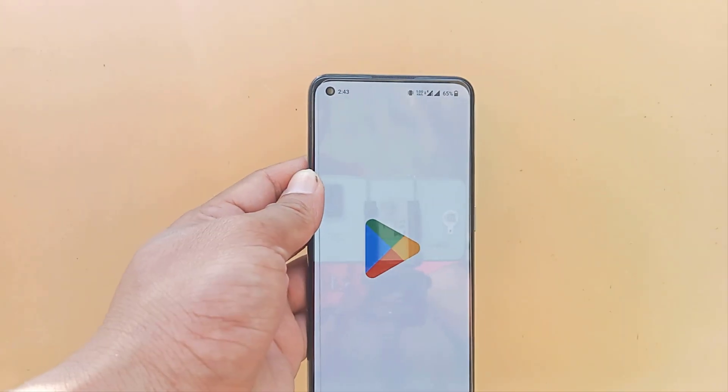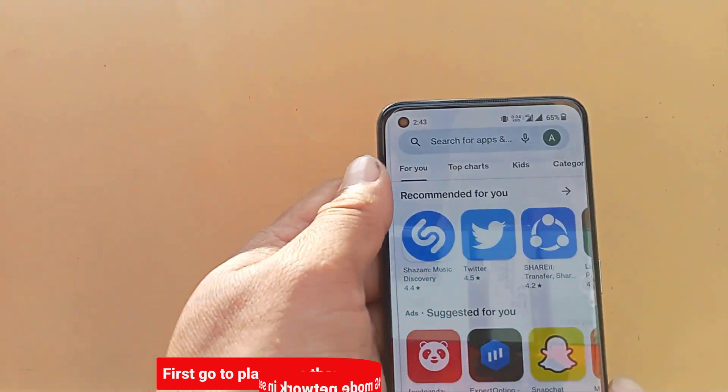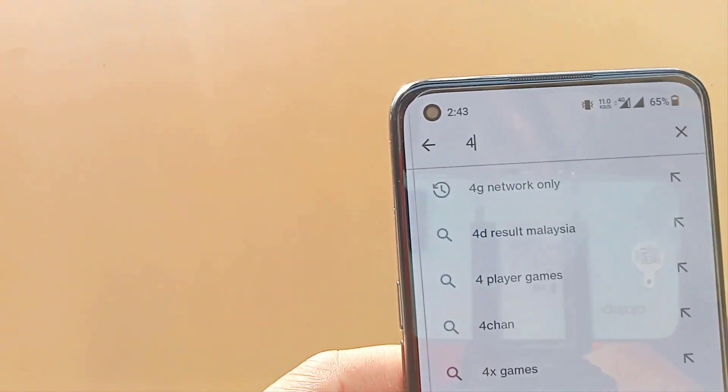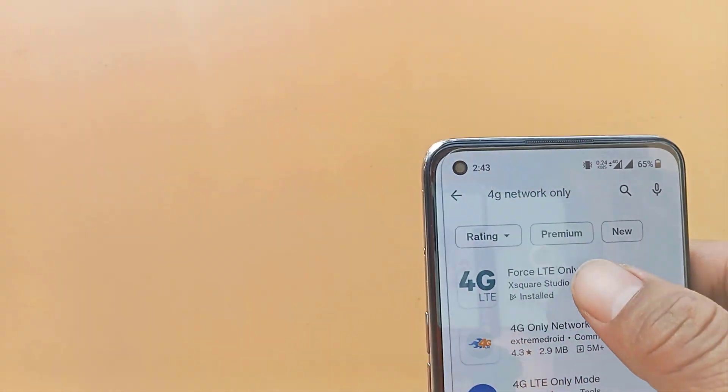First, go to the Play Store, then enter 'only 4G mode network' and tap the search button. I have already downloaded it, but you can download it as well.